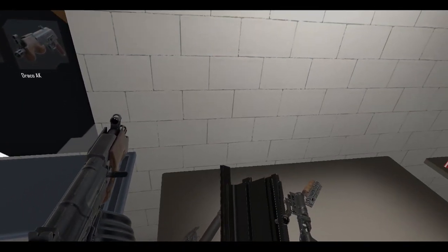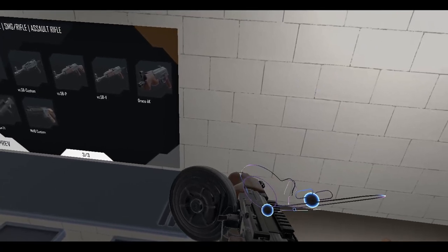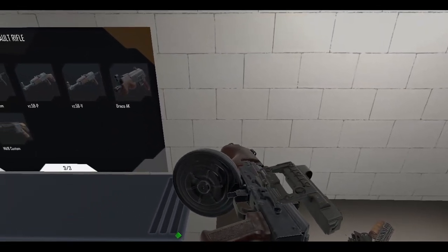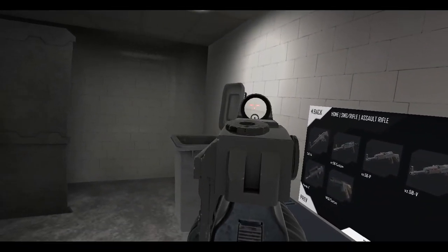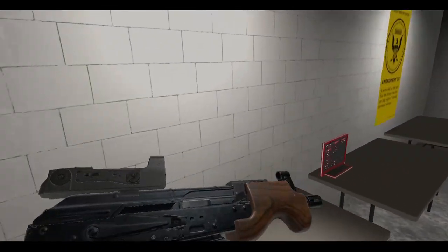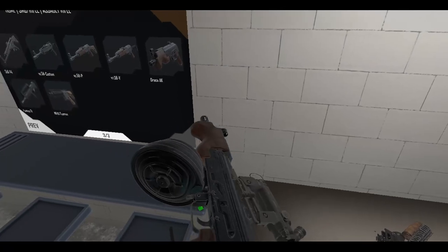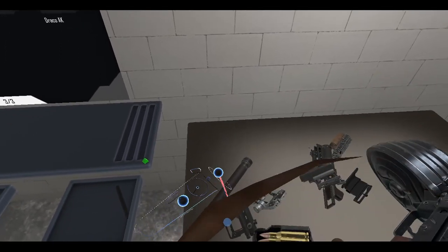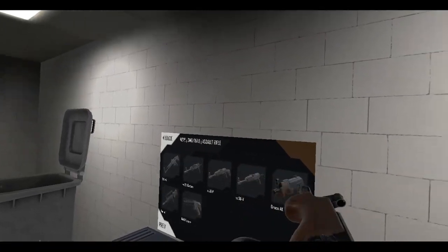Obviously we've got the dovetail mount — that will work. But we can take that off. Let's get the Cobra on here. There we go. Feels like it's a little high — oh no, it's okay, I was just holding it wrong. Cobra on there. And of course we can get the PK divs. This is hard to do — let me just grab this here. Oh yeah, I like that red dot. Simple red dot.